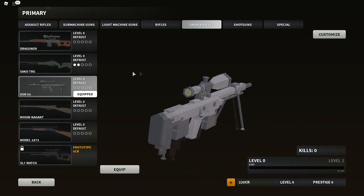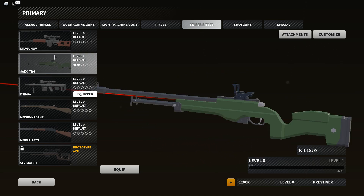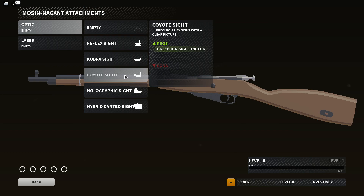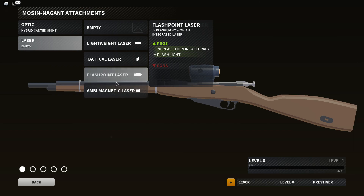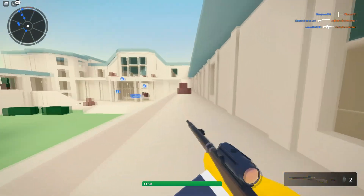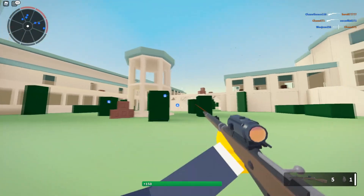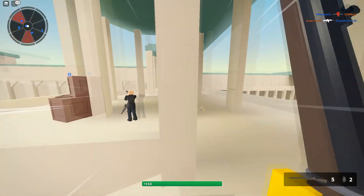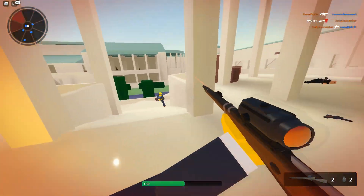You actually can't put attachments on the DSR. I don't know if they made any changes to that, but I like the DSR the way it is. Let me go ahead and use the Mosin. Let's go ahead and put on the hybrid canted sight and maybe a magnetic laser. You can actually zoom in now with magnification using the Mosin, so that's pretty neat. And let's say you're getting up close to someone — you can switch over to the canted sights right quick. It actually does put a laser on them — that's actually pretty neat. Got him!